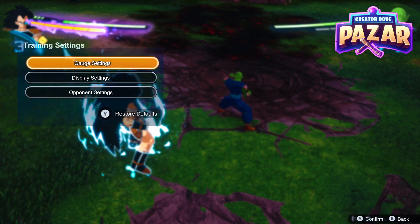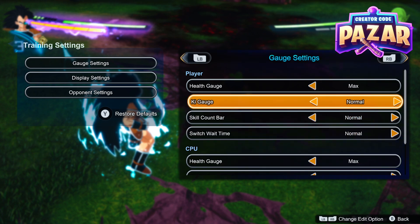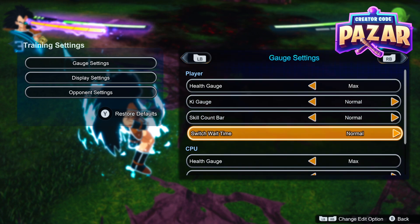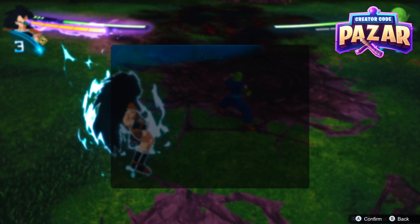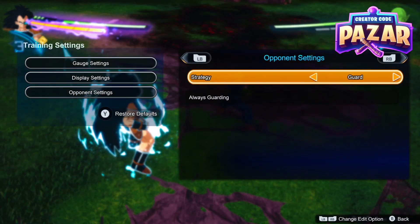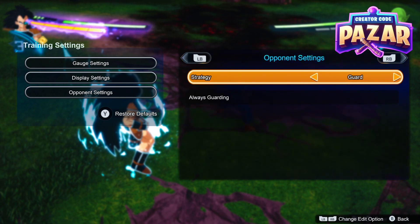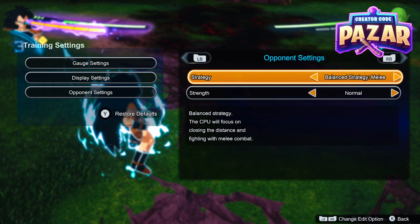I'm not going to do it right now because the animation takes a long time. We're going to set these gauges back to normal and just make sure our CPU has max health. Then if we want to change the CPU behavior, we're going to go into Training Settings and go through the Strategy options.